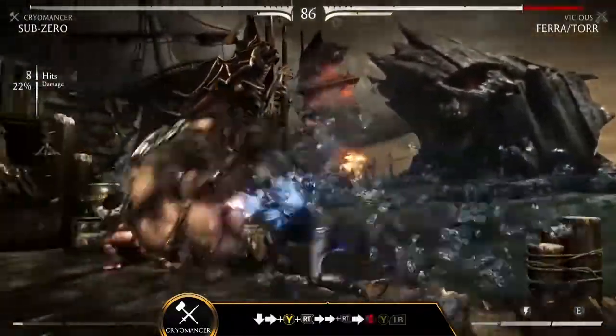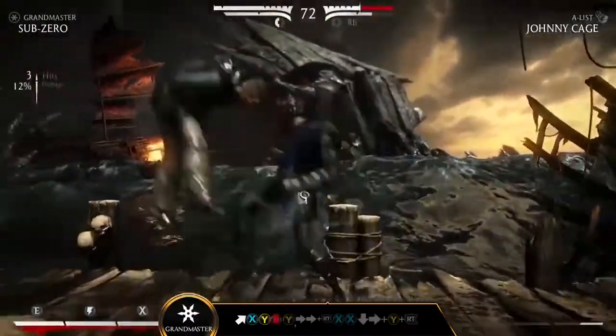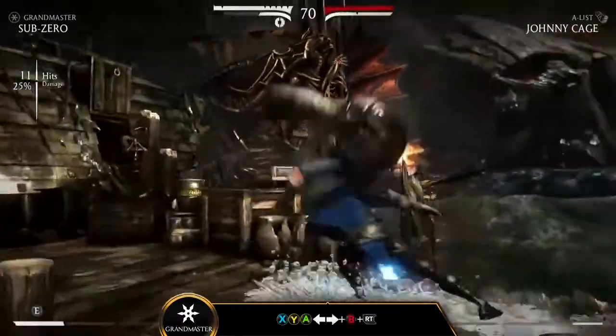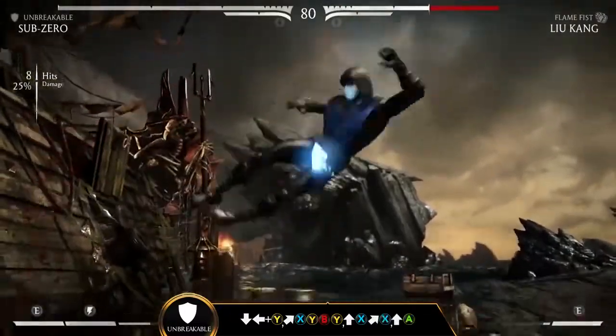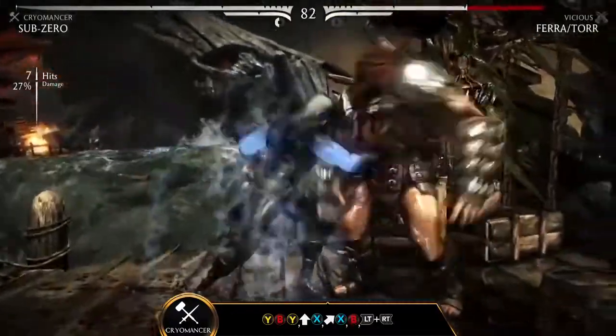Use Arctic Assault, forward B-Y, for a better stage position after a combo. Ice Pain, Y-B-Y, is also a great combo that will launch your opponent and help carry them to the corner. Continue to corner punish your opponent with this damaging combo and X-Ray Finisher.